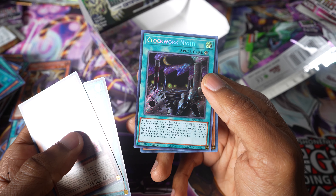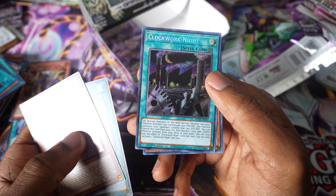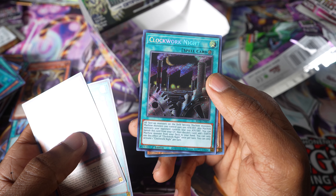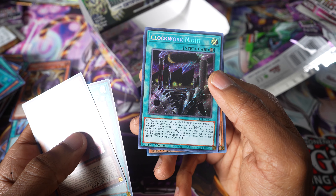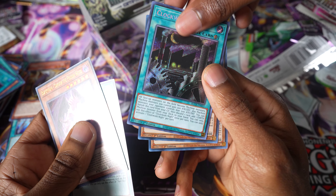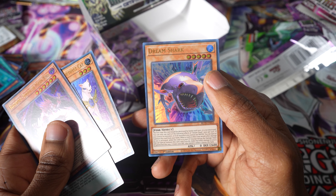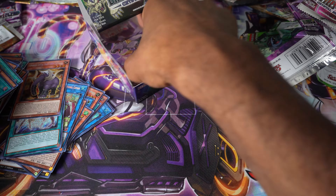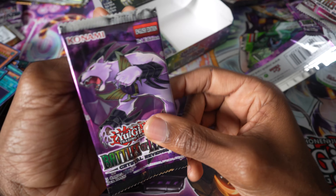It looks like it vaguely could be, but I think it's just for machines. All face-up monsters become machines. Machines gain 500 attack and defense — yours do. Machines your opponent controls lose 500 attack and defense. You can banish this card from your grave, discard a card, and add an Earth Machine from your deck to your hand. Dream Shark — I think this is one you might need for your shark deck. I do have a shark deck — I have a lot of bad decks. We'll show them soon.